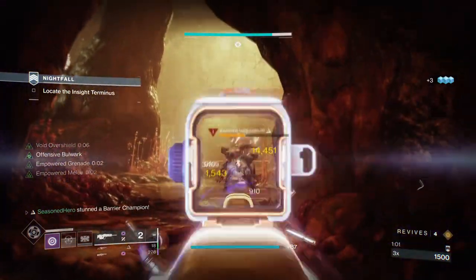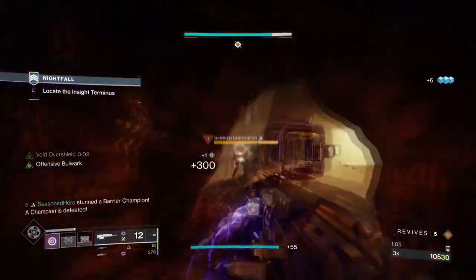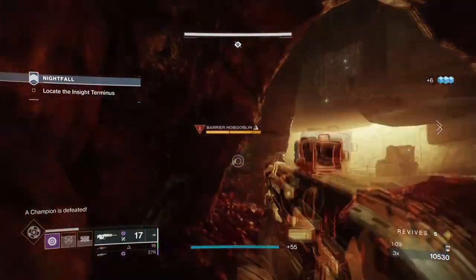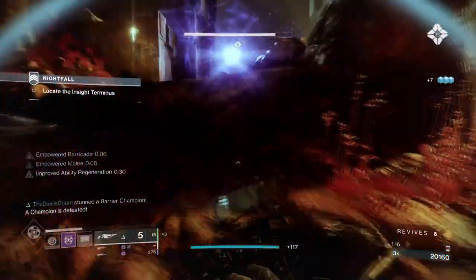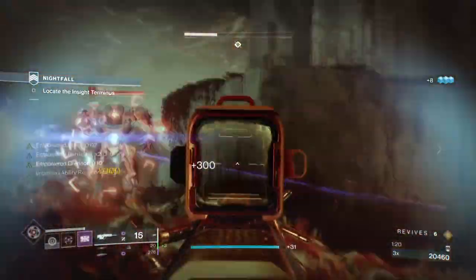We have two GMs that I know people will struggle with — Corrupted and Inside Terminus — and you want every bit of protection to tank whatever is thrown at you. This Void Heart of Inmost Light build will not only allow you to have non-stop overshields for extra protection, but can help turn the tide when everything is lost.